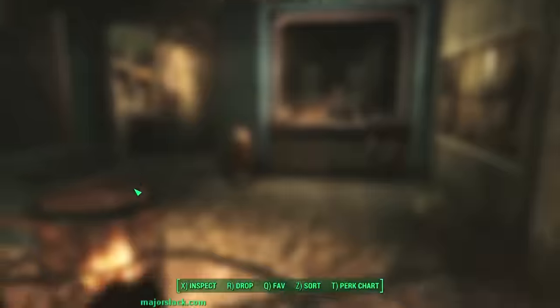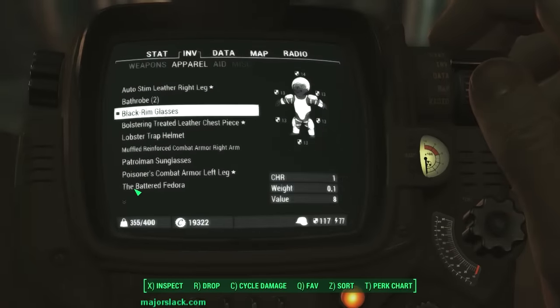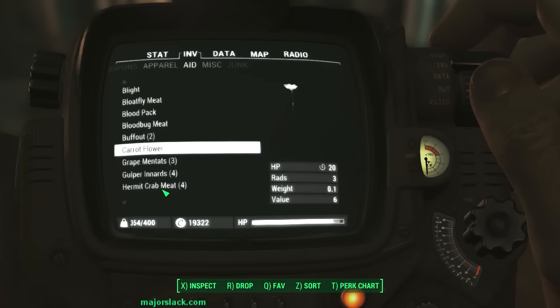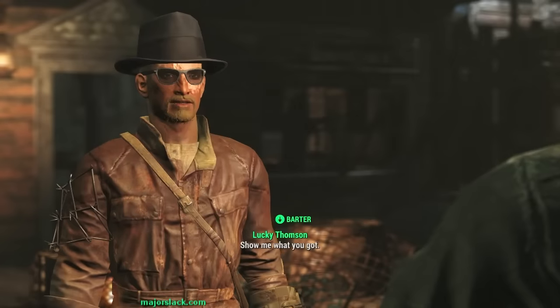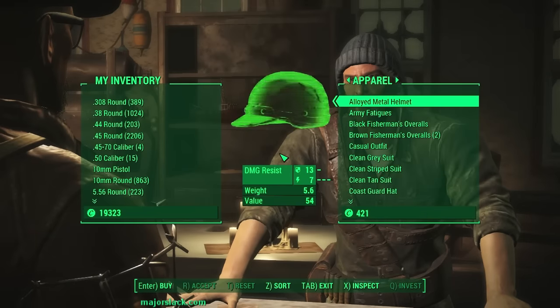That quest where we're supposed to help all the locals - that is now complete. We've officially helped all the locals in the town of Far Harbor. Let's do some selling. Business suit is still on - time for a little bit of Grape Mentats and a beer.